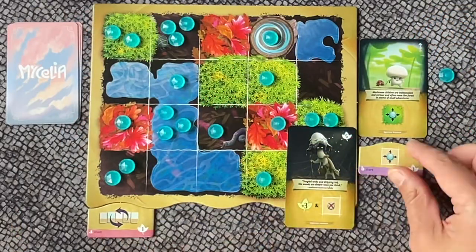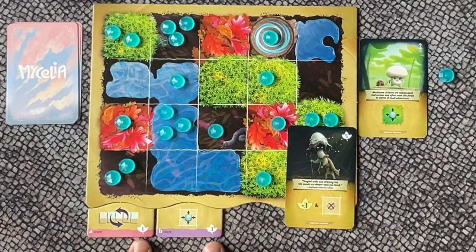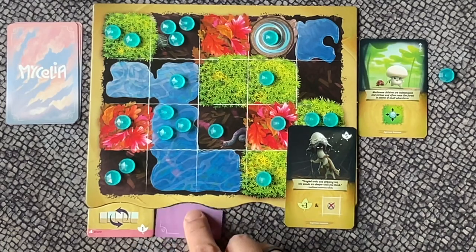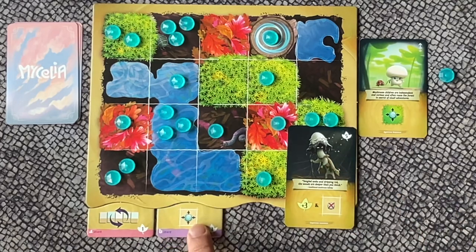If we take a look at the two actions underneath our board, these are actions that also cost leaf tokens and that you can use once in a turn. To use it, you pay the cost shown in the corner and then you flip this token to show that you used it this turn. At the end of your turn you can flip it back over and you can use it again on another turn.